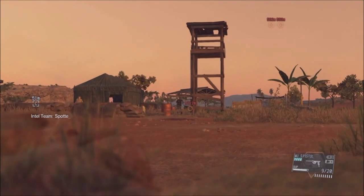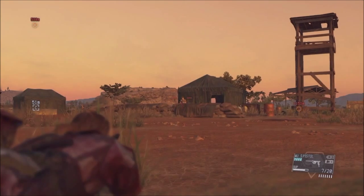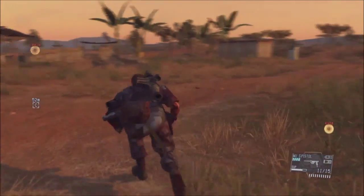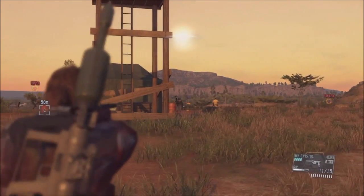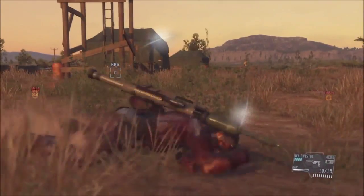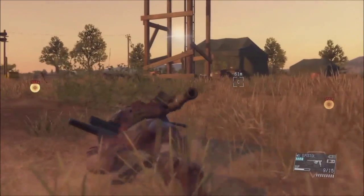Go ahead and take this guy out. Try to climb this tower right here — excuse the aim — and then take out this other guy. There should be around five people right here, and then fulton extract them out of here. That makes things easier so nobody spots them and they can't wake up again. Just a little tip for you guys. Definitely want to extract them — definitely don't want to be spotted because you lose a lot of points that way.